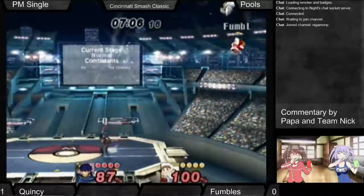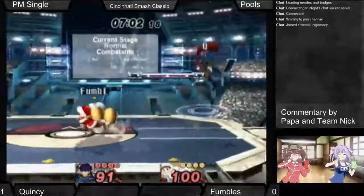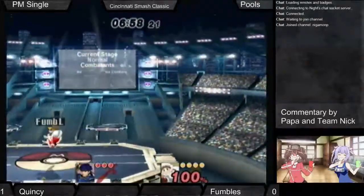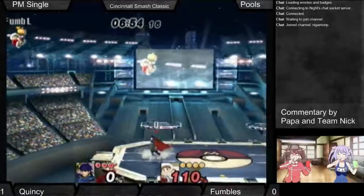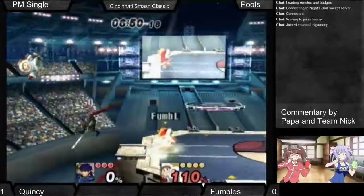A combo you can do is grab with Popo mid-stage and hand off to Nana. Under normal circumstances, Nana will just up throw, and then you can chase the up throw with the up-B. Very cool. Obviously Ice Climbers can use their smash attacks when one of them grabs.